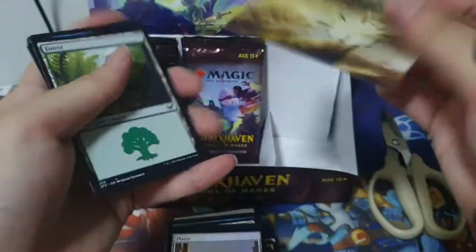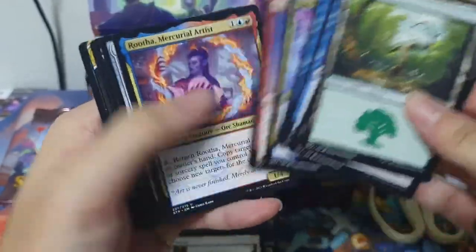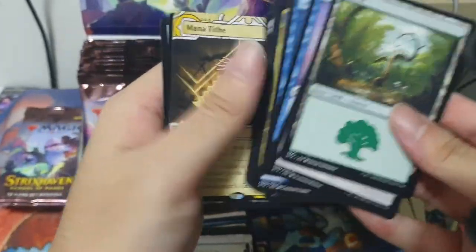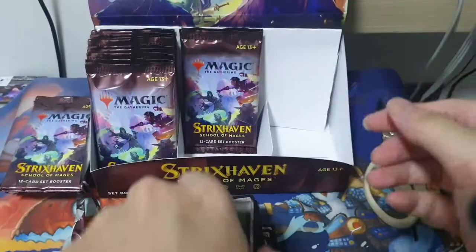Art Card. We've got Forest. Ismari. Pride Maid. Ruta. Reflective. Killen. Our rare will be an Elemental Expressionist. Followed by a Manative. Or Tithe — I don't know how you pronounce it. And our rare will be a Teach by Example.